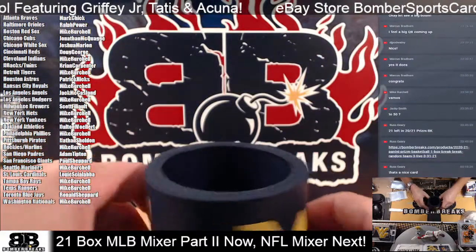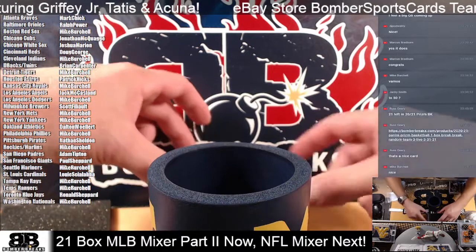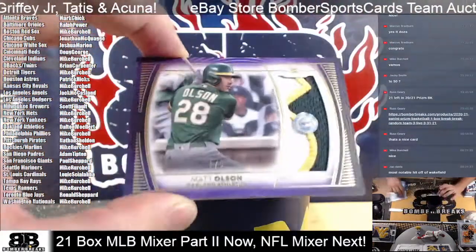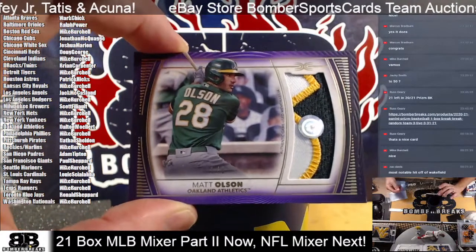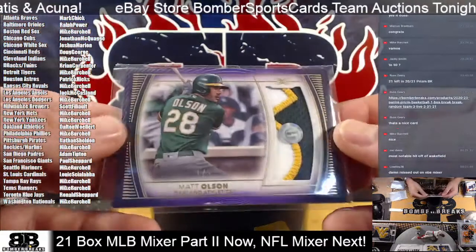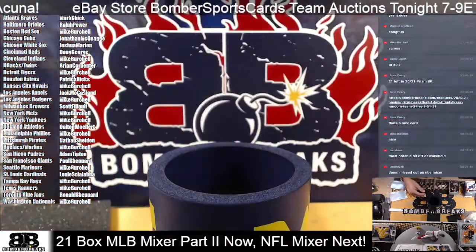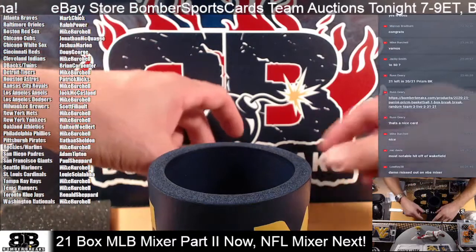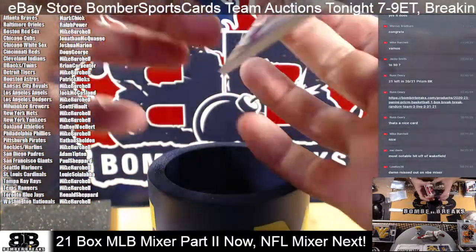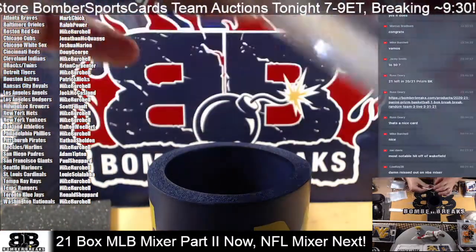Alright, bring this down over here. Guys, good luck — here we go! First out is a Matt Olsen, 1 of 5, Oakland. Dalton — nice. 1 of 5, Matt Olsen prime piece. And a Trea Turner, 14 of 50 for Washington — going to Mike.